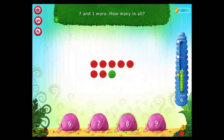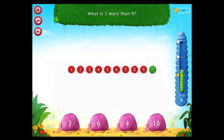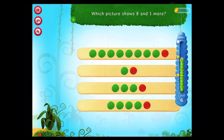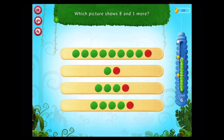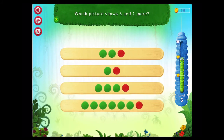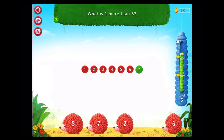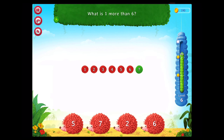You've got it! What is one more than nine? Congratulations! You've got it! Which picture shows eight and one more? You rock! Which picture shows six and one more? Rockstar! What is one more than six? You rock!